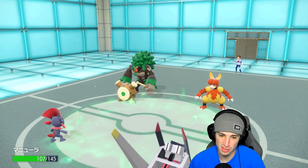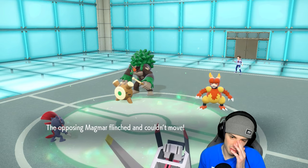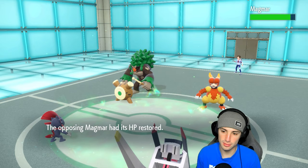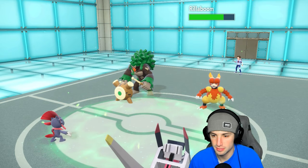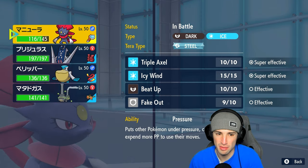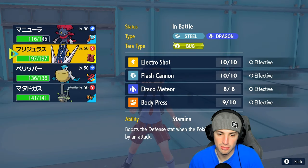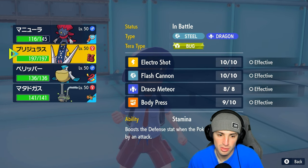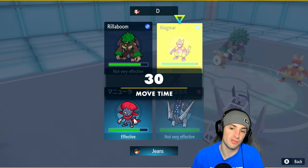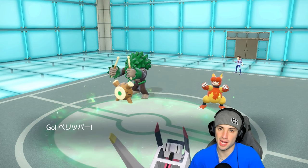They go for Fake Out into Weavile — that's a fine turn, I'll take it. We get off some free damage. I'm thinking they want Follow Me next, so I should hard swap into Pelipper. With Weavile I'm not doing Beat Up or any ice move anyway. Pelipper flies out and I'll go for Electro Shot into the Magmar — the simple Archaludon and Pelipper combo. Let's throw it out.